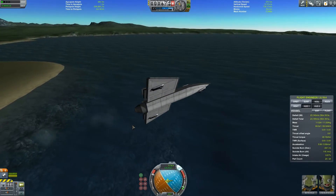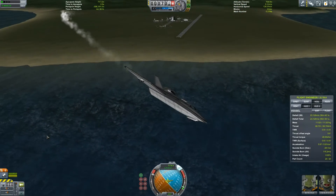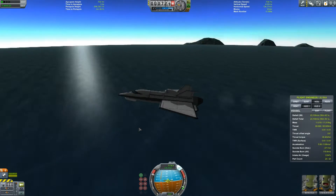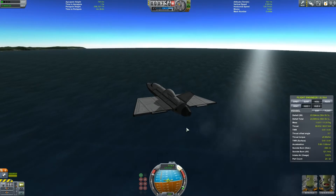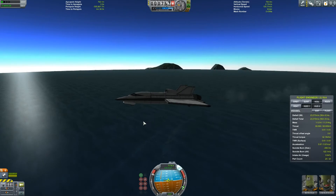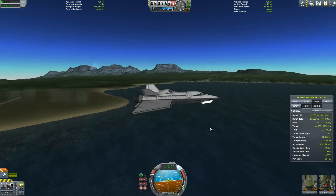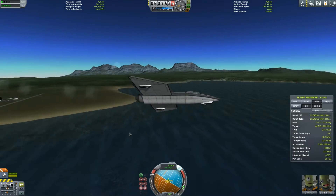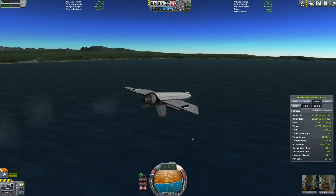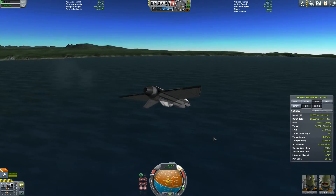I'm holding down as much as I can here and it just does not turn. It's quite frankly ludicrous but I kind of like the design of it. The speed is not too bad. If I let go of S you can see it just tilts forward straight away. The lift and drag on it are not exactly great. I wish I had the rapier engine. I'm pretty sure we're not going to be able to land this thing — I can't even turn it around, so I'm just going to nose dive into the sea.